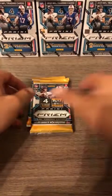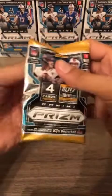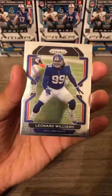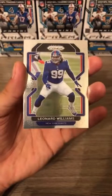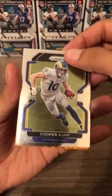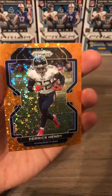Not any of the big rookies yet but we still have plenty of time. On top is Tyron Matthew — no longer with the Chiefs — then Leonard Williams for the Giants, Cooper Kupp for the Rams, and our orange disco is going to be Derrick Henry for the Tennessee Titans.